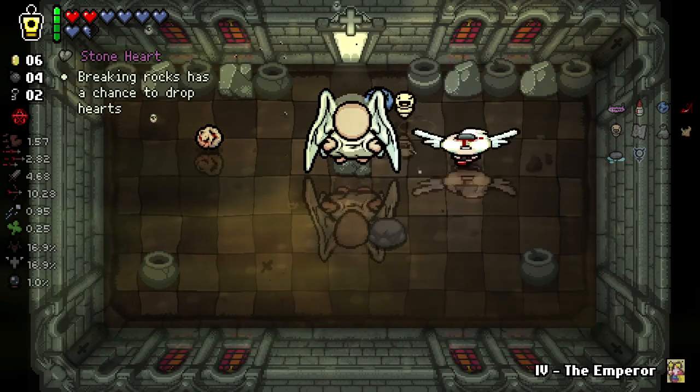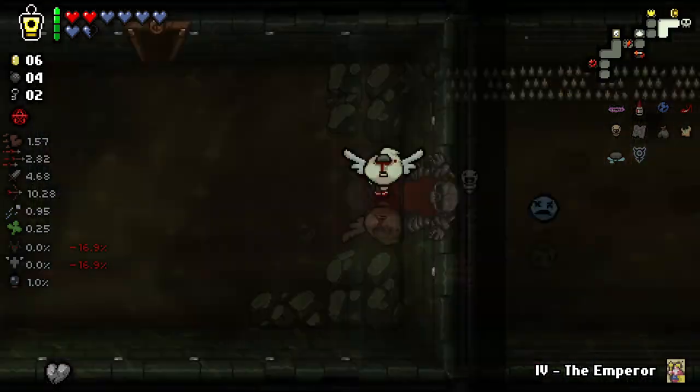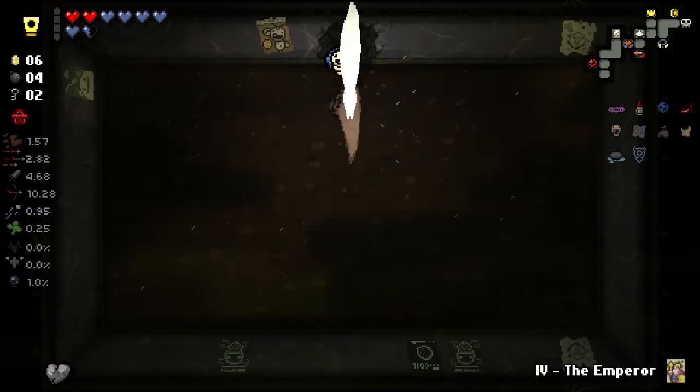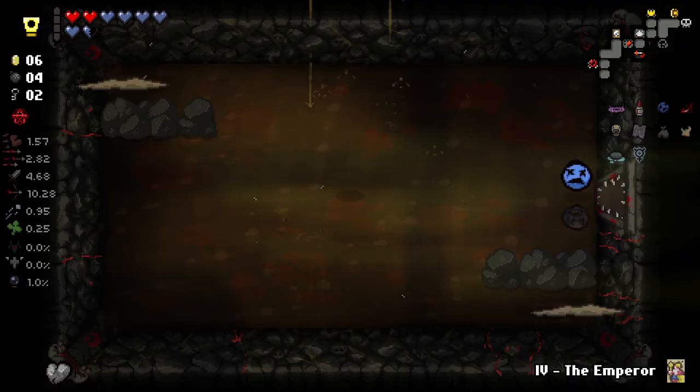Breaking Rocks has a chance to drop hearts. I think that's actually better for us right now, just because we can get some health out of that. Now if we pop this it should take us to the cash room. Our secret room first, but we did get some charges which is good, so then we can do that.